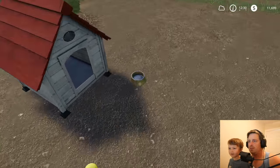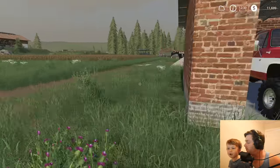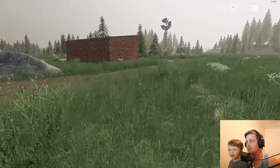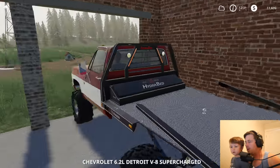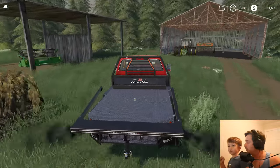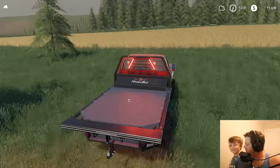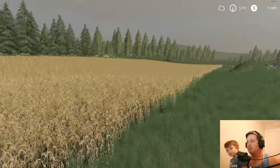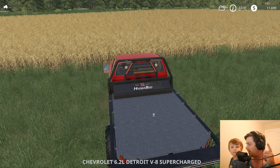We gotta feed Rufus first. There you go, dude. So let's take a look around the farm. Remember last time we planted our sunflowers? They're ready to harvest - they're dry, which means they're ready. This other field over here is also ready to go. Let's go check our barley real quick too. Yeah, that's what we planted right here - the barley is also ready to harvest.